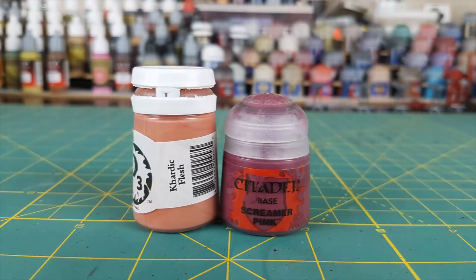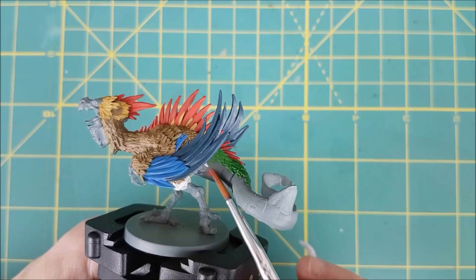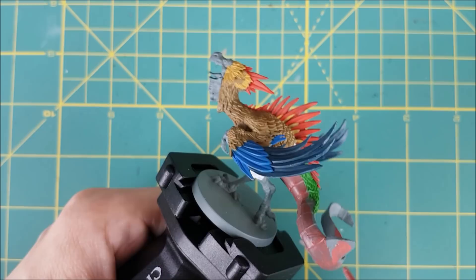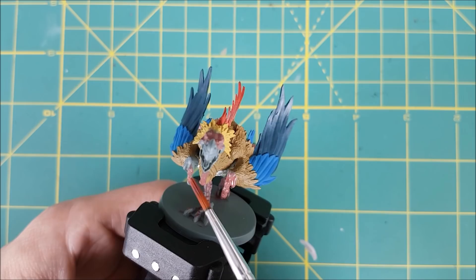Next I'm going to use a two-to-one mix of Kislev Flesh and Screamer Pink for the legs, the face and the tail. This guy is half dragon so you could paint the tail and legs to look like dragon scales, but I'm going to go with a more fleshy look. I'm also using this color on the front claws and the neck flap — which I googled and it's called a wattle. Apparently the bigger the wattle the more attractive the rooster, so this guy must be like the George Clooney of the Cockatrixes.